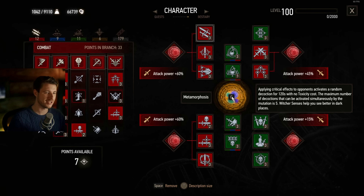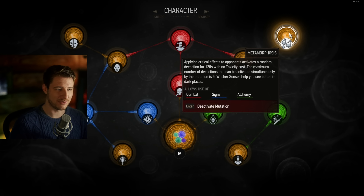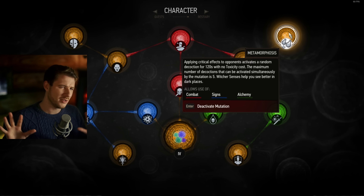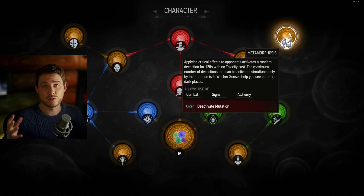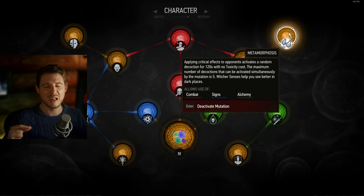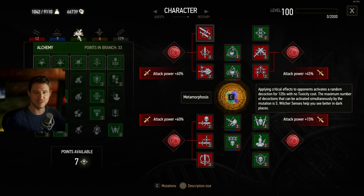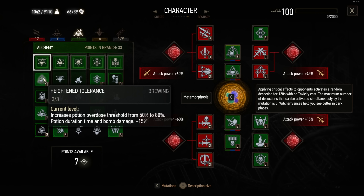Moving on to skills. Metamorphosis is one talent I hadn't tried until now, and I'm so happy I did, because it's one of the talents I totally missed before the next-gen update. It applies a decoction to Geralt with crits at no toxicity cost. So you can have up to six decoctions on Geralt simultaneously — five from this talent plus one you put in manually before the fight. You have to combine this with some kind of alchemy build, so we're rocking this build with Heightened Tolerance.